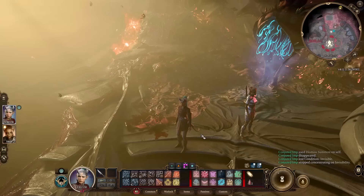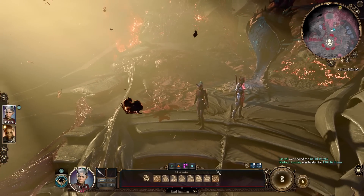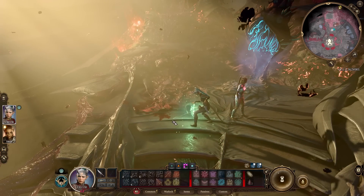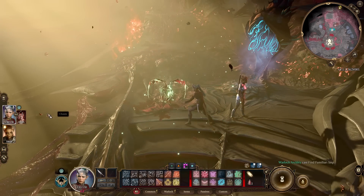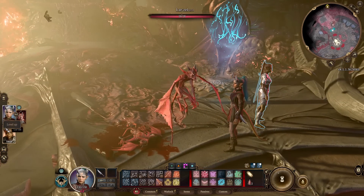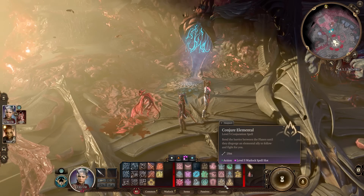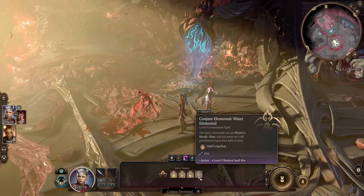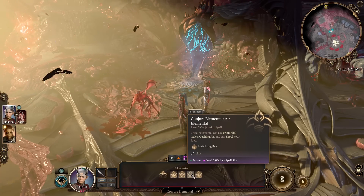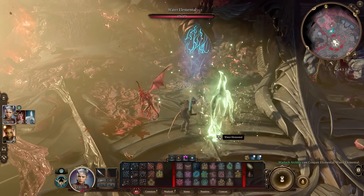Let me show you the build in action. First of all, create your familiar — that's the first thing you'll do. Depending on which familiar you like, summon the Imp or Quasit. Let's summon the Imp. A common question is whether the Imp scales with you — the answer is no, they don't. We still have a level 1 Imp with 15 HP. But that's totally okay, because we have our Conjure Elemental spell. We can create any elemental we like — I've shown Fire, Earth, and Air Elementals in previous videos. Let's create a Water Elemental right now, though I recommend Fire. Water is a really weird elemental.